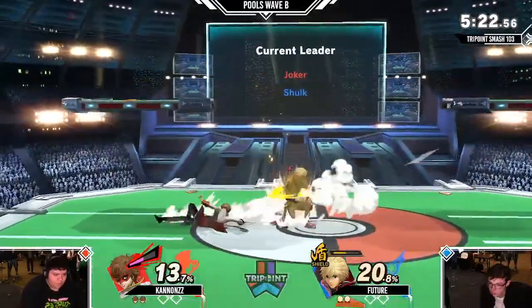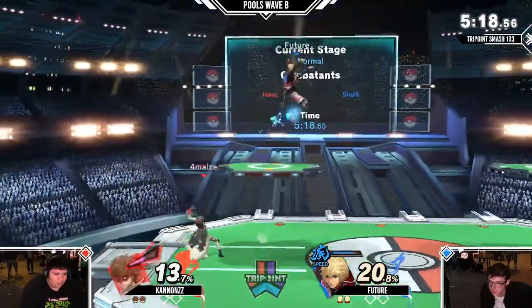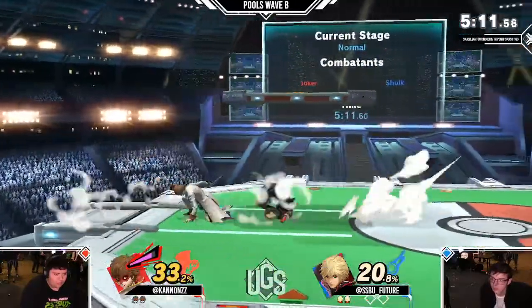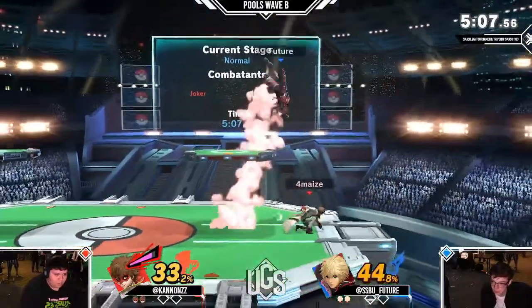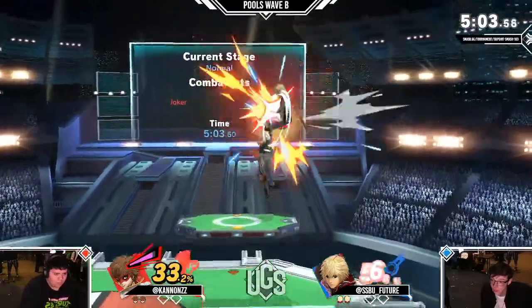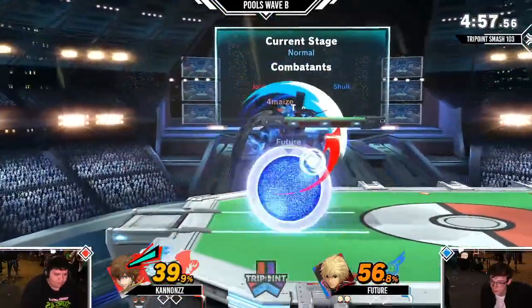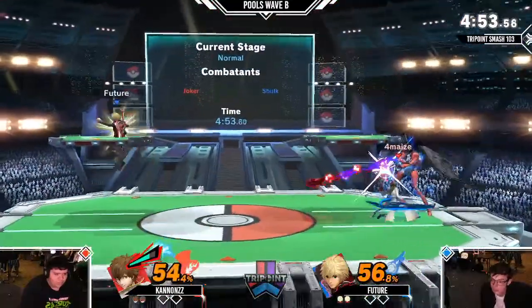Right into Monado's shield right away. Now Shulk kind of gets his hands dirty. Well, now he's at Monado speed, so not really dirty. But still there. Off stage, just able to recover back. Good use of saving your jump there as Cannon, because a lot of people can just panic jump there. Especially in the starting pools — really good use of saving jump. Cannon Z with a slight lead. Air slash out of shield making it somewhat even.